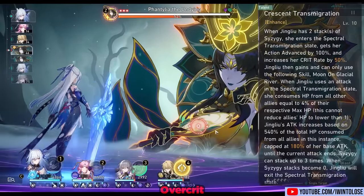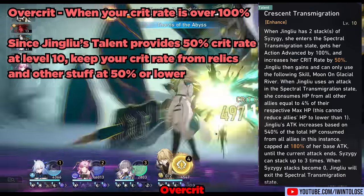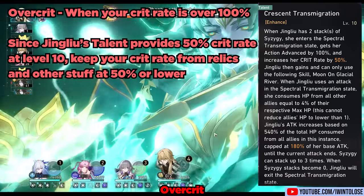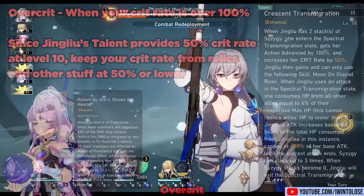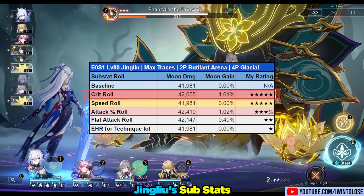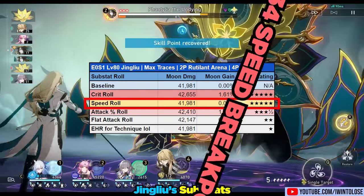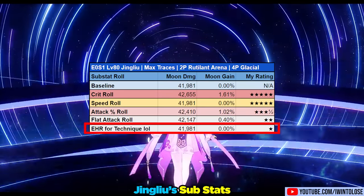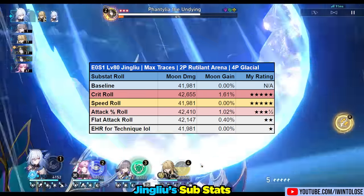An important thing to remember while building Jing Liu is to avoid over-critting. Her talent provides 50% crit rate at talent level 10, so you'll want to avoid having over 50% crit rate, since anything over 100% crit rate is completely wasted. Don't forget things like Fu Xuan's skill, which provides up to 12% crit rate should you run Jing Liu with Fu Xuan. As for substats, crit substats that aren't pushing you over 100% crit chance provide the largest benefits. After that, speed is the next most impactful, especially if it pushes you over the 134 speed mark. Attack percent is okay as well, and flat attack provides pretty minute gains. Effect hit rate isn't completely useless since her technique has a 100% base chance to freeze, but I personally don't recommend going for additional effect hit rate.